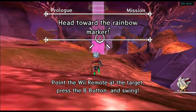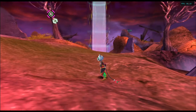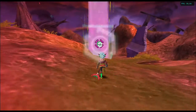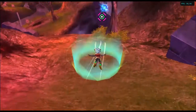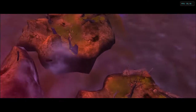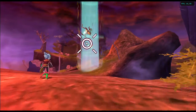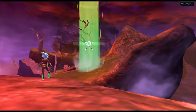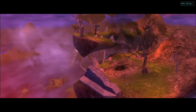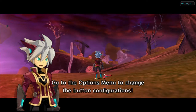Point the Wii Remote at the target, press the B button, and swing. If you're close enough, you can fly to the next target too. Hold down the A button while flying to activate a boost attack. Go to the options menu to change the button configurations.